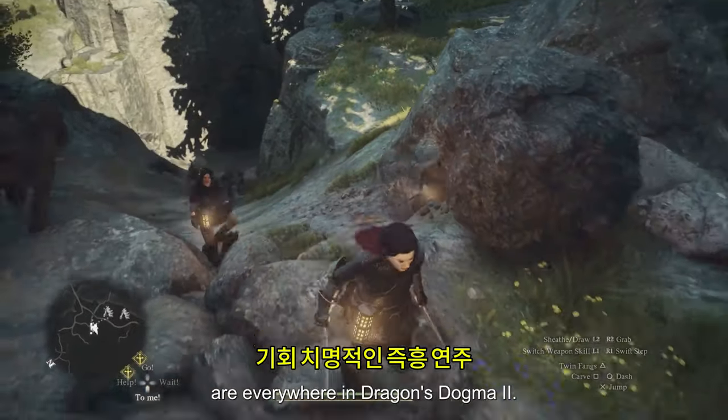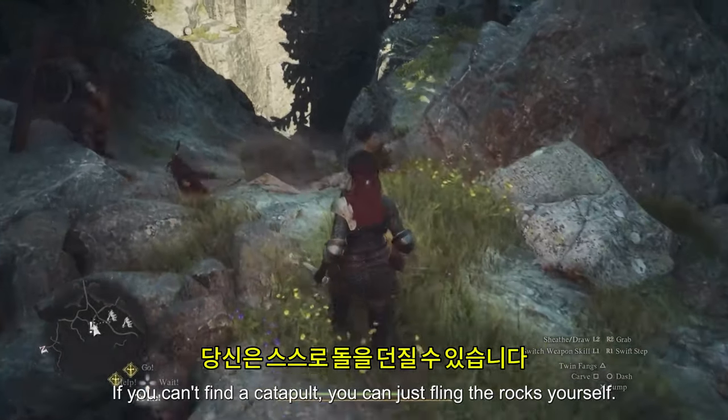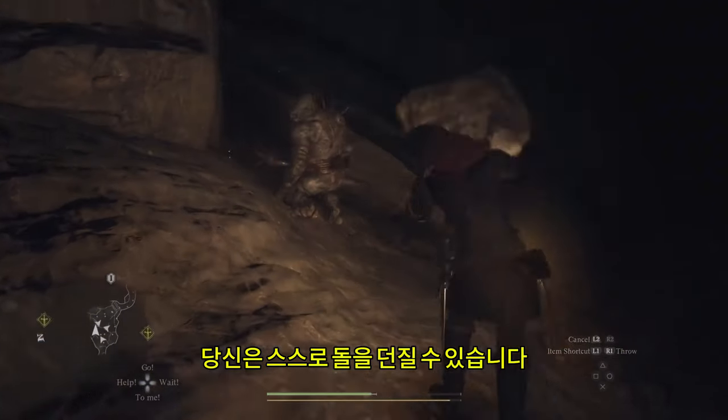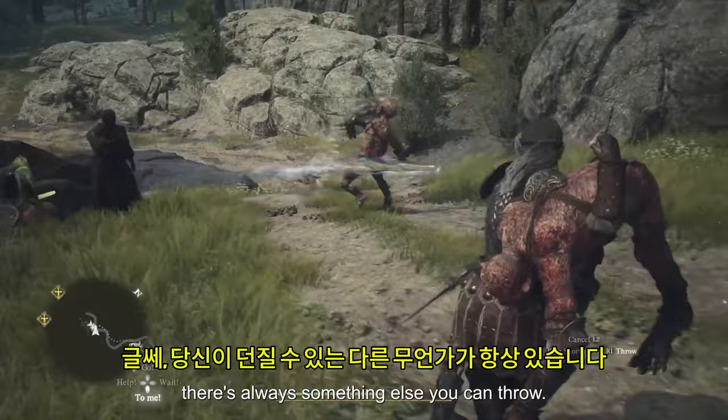Opportunities for deadly improvisation are everywhere in Dragon's Dogma 2. If you can't find a catapult, you can just fling the rocks yourself. And if you can't find rocks, well, there's always something else you can throw.